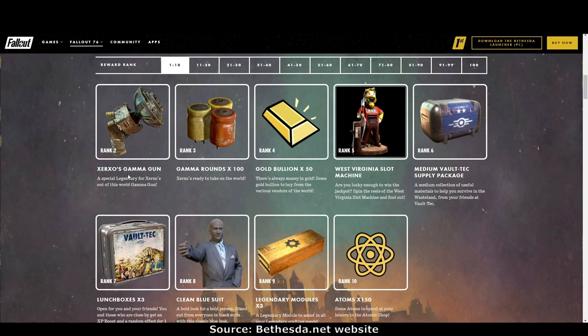Rank 2: the Xerxos gamma gun — I'm assuming this is a skin for the gamma gun, and if so that's great because we've never had a skin for the gamma gun before. Rank 3: gamma rounds times 100. Rank 4: gold bullion times 50. Don't forget — when you claim consumables from the scoreboard, it goes to whichever character is currently active, so make sure you have the right character active.